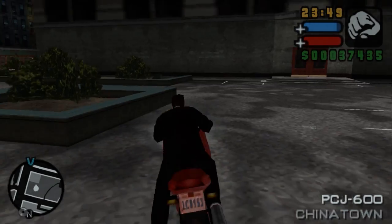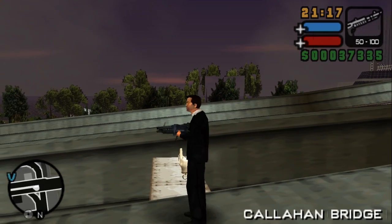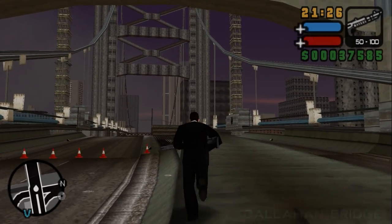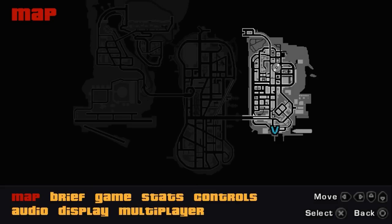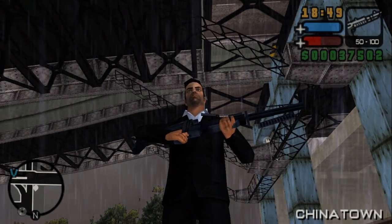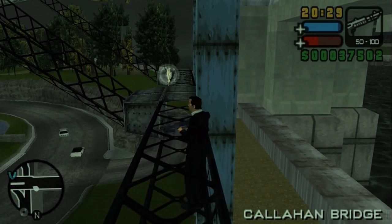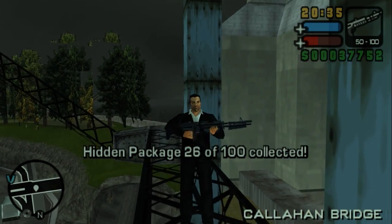This one is on the Callahan Bridge, in between the two sides. This is also where another currently impossible package is located — you can only get it after officially unlocking Stoughton Island. The next package is very difficult — probably the hardest package to get in the entire game. Get yourself a fast bike and take a ramp. The PCJ 600 is the perfect bike for this. This is around my 10th to 15th attempt.